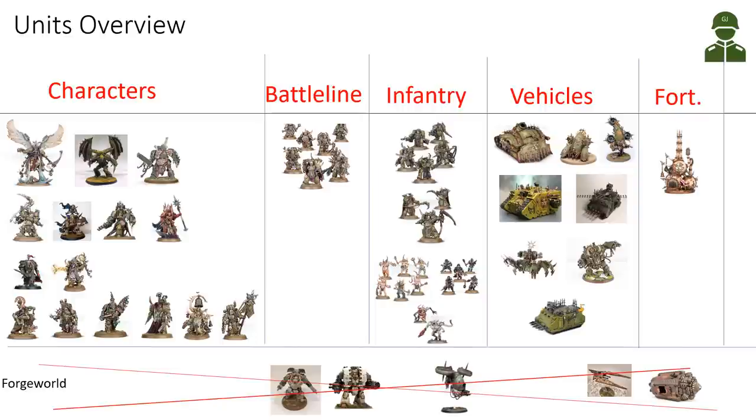Looking at our vehicles, we have our daemon engines — the Plagueburst Crawler, the Myphitic Blight-hauler, and the Ferrid Bloat-drone. Then we have the Defiler and the Helbrute that are more Death Guard-flavored, but we also have access to normal chaos marine vehicles like the Land Raider, which I think will be quite important with the assault ramp. Thankfully we got the assault ramp, meaning we can disembark after it has moved and then charge with terminators or Plague Marines. We also have the Death Guard Chaos Rhino that can now transport 12 Plague Marines.